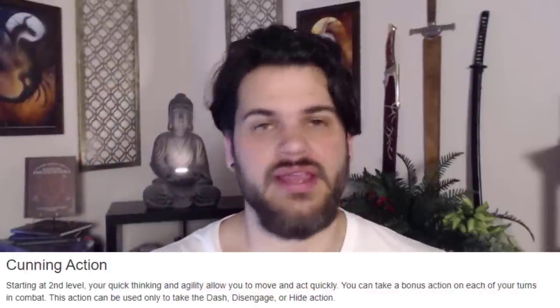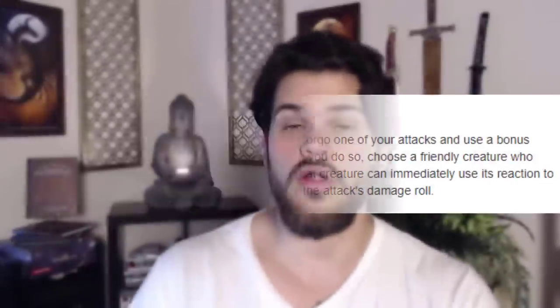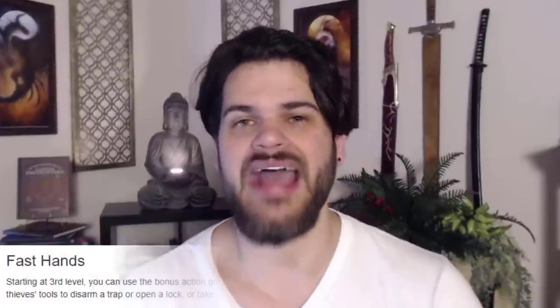After we hit fifth level and get our Extra Attack, we're going to go into Rogue. We get Cunning Action by going into Rogue, which is really great — it allows us to disengage or move more. But honestly, we don't want to be using it every turn because we have other stuff to do with our bonus action, like Commander Strike or our Hobgoblin's Help action as a bonus action. But if we need to disengage, we now can. The number one thing we want to be doing with our bonus action actually comes from becoming a Thief: our Fast Hands feature.